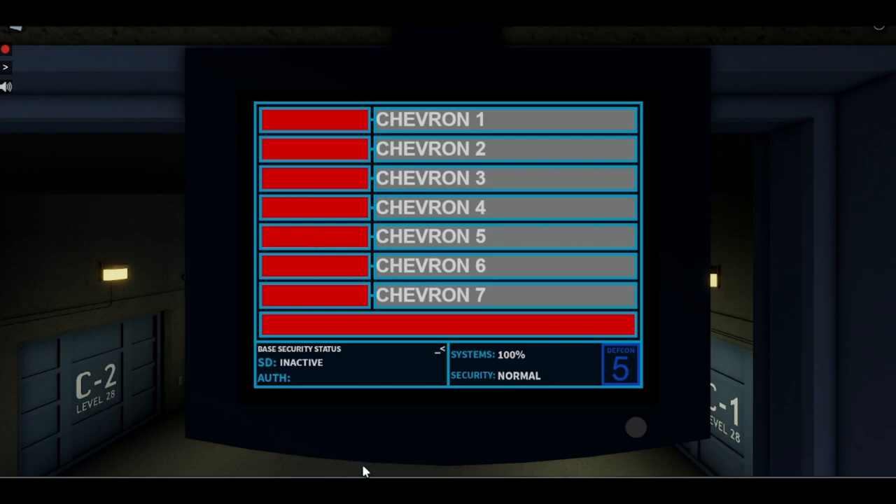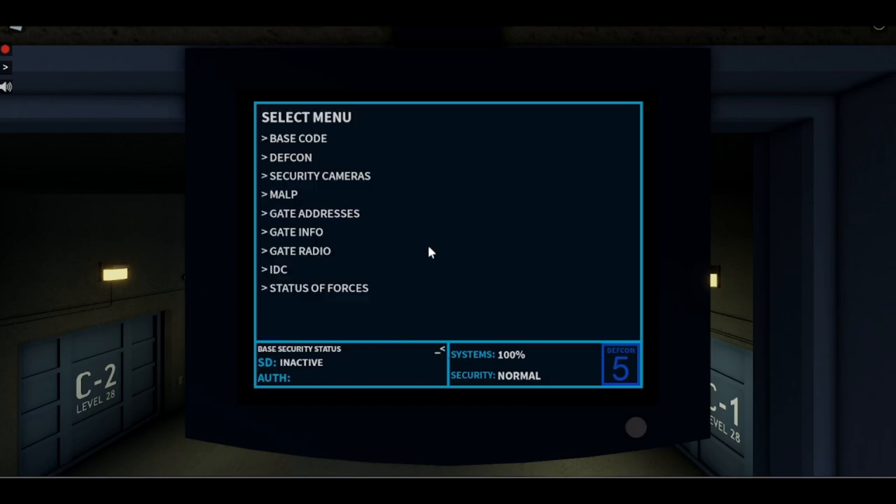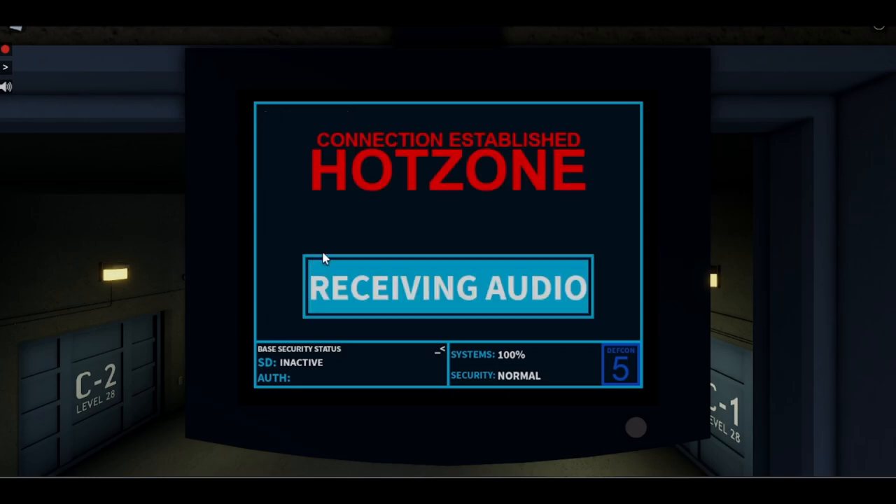The next screen is gate info. You can see your chevrons — they are locked. There are nine chevrons on this target, but a normal address is seven chevrons. All of them will turn green if the gate manages to lock all the chevrons. There is also a gate radio, though this is purely cosmetic as it doesn't do anything.